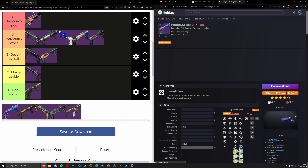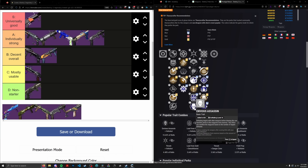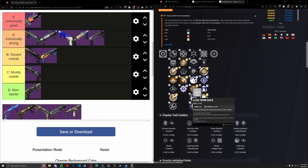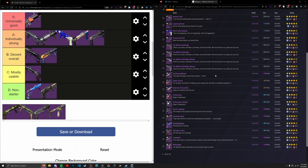Next, Prodigal Return from Season of Defiance — a craftable arc lightweight GL that kind of flopped on release. It doesn't really have anything particularly useful. It has Field Prep, which isn't great. Lead from Gold is good, but there's no reload perk, no Auto, no Ambitious Chain like Salvo had. It has Demo and Voltshot, but Voltshot isn't really useful on a GL. Lead from Gold Demo as a blinding GL is pretty much the best you're getting out of this thing. This is basically a non-starter — putting it in the D tier. If you ever need an arc blinding GL, that's pretty much the only niche this thing has.